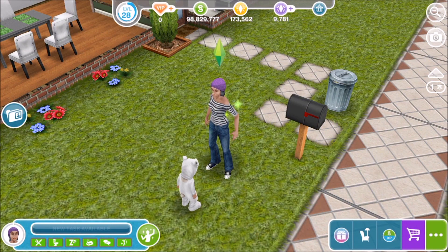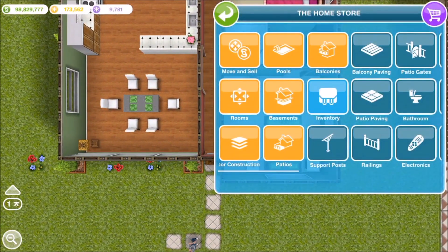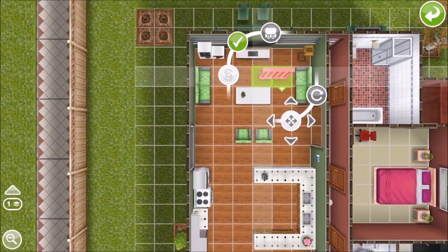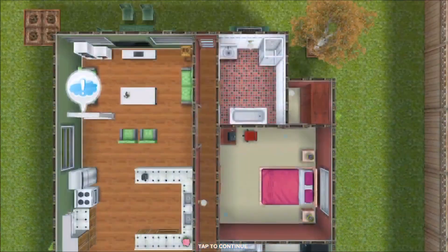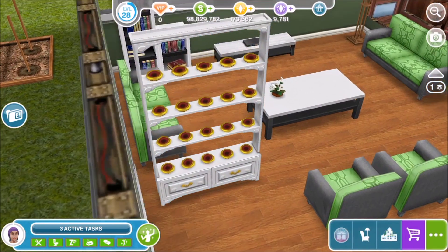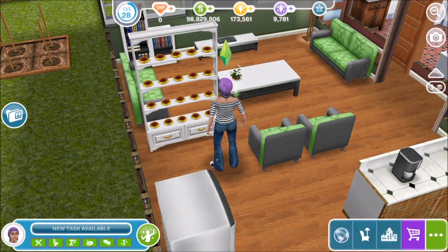She's accepted Cottontail's challenge now and the next part is to place the egg hunters case. Cottontail says 'You need to find all my painted chocolate eggs and put them in the egg hunters case - have you seen it?' Find the egg hunters case in the decorations tab of your inventory and place it inside a sim's home. Go into your inventory, into decorations, and fetch this egg case - plop it somewhere in your house. The next step is to investigate the egg hunters case - the egg hunters case is empty right now, but that's where all the eggs will go. Have a sim investigate the egg hunters case.